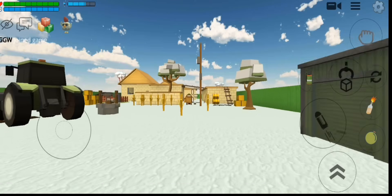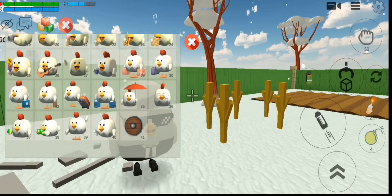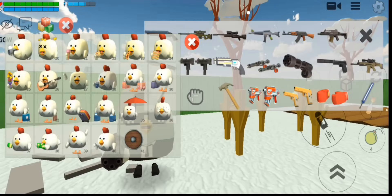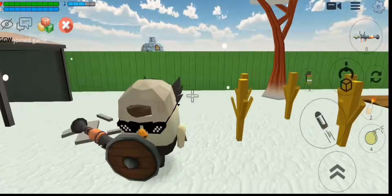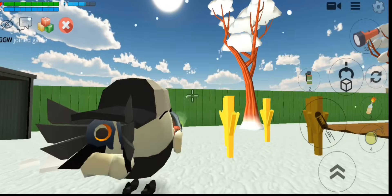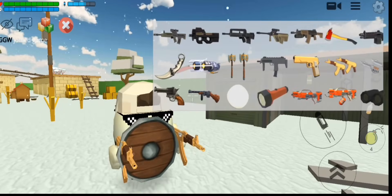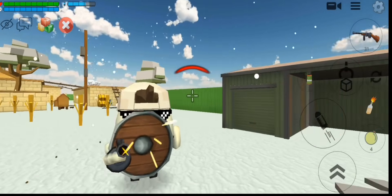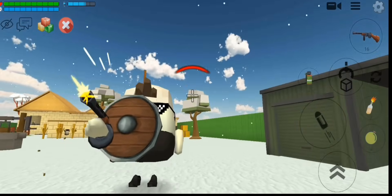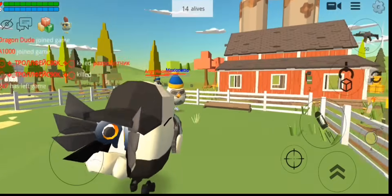So now let's move on to the next secret. For that, you have to choose shield and gun at one time and your glitch will start. This will help you in PvP.